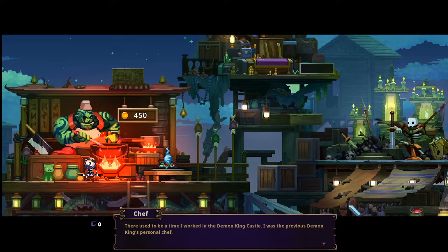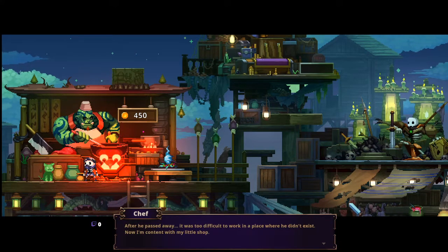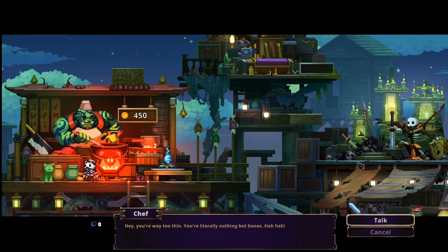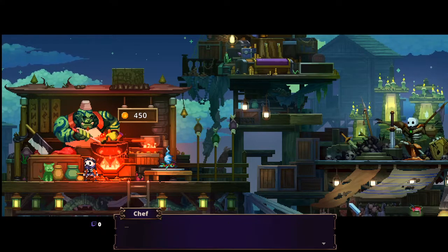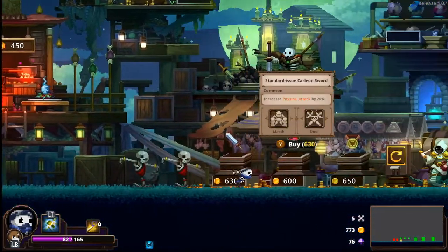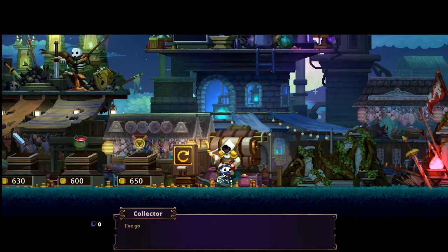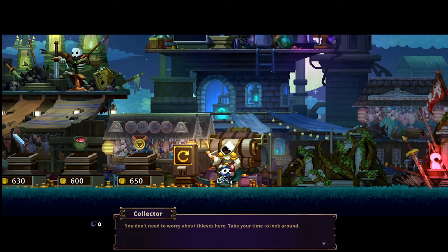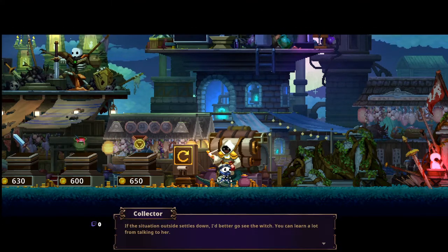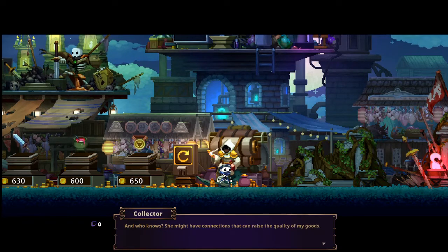There used to be a time I worked in the demon king castle. I was a previous demon king's personal chef. He used to reject any food that wasn't cooked by me — he always told me my dishes were good. After he passed away, it was too difficult to work in a place where he didn't exist. Now I'm content with my little shop. The shopkeeper, called the Collector, says: 'I've got the finest collections of items in all of Harmonia. If the situation outside settles down, I'd better go see the witch — she might have connections that can raise the quality of my goods.'